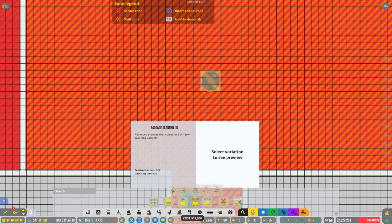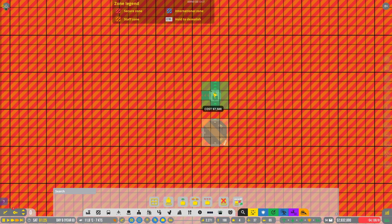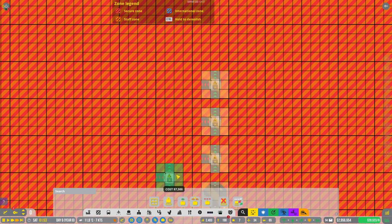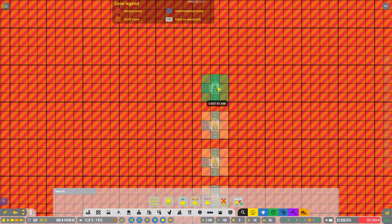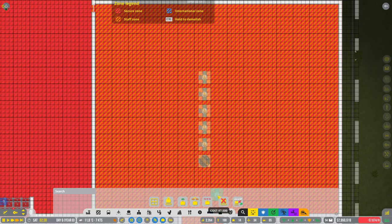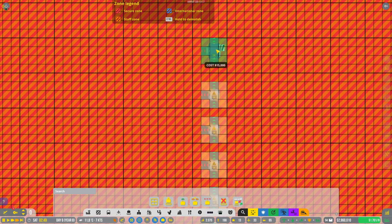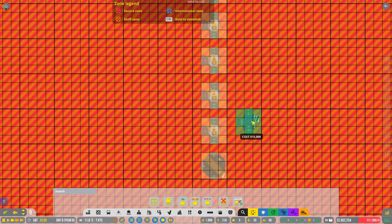Let's go into planning mode and try and plan out a baggage scanning system. We have all of these — one, two, three, four, five — and then the scanning station here.